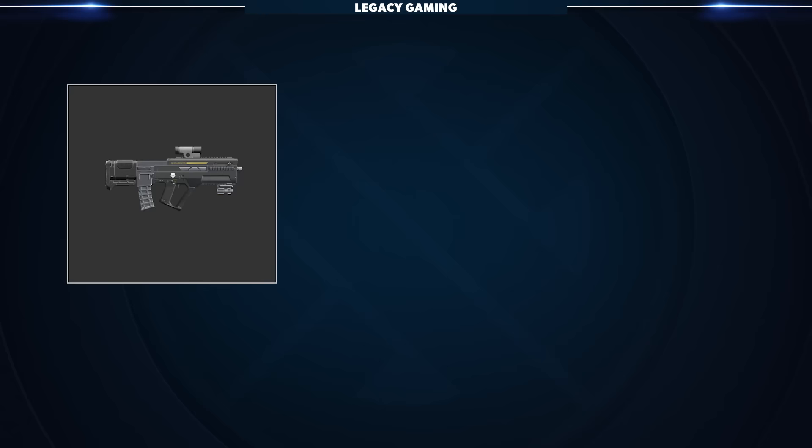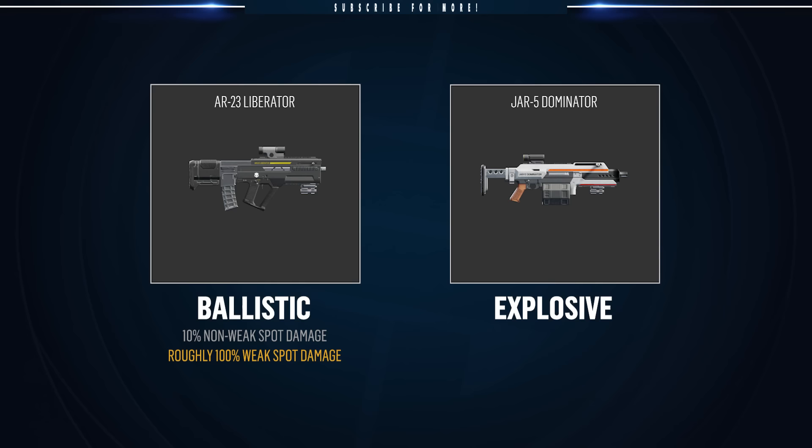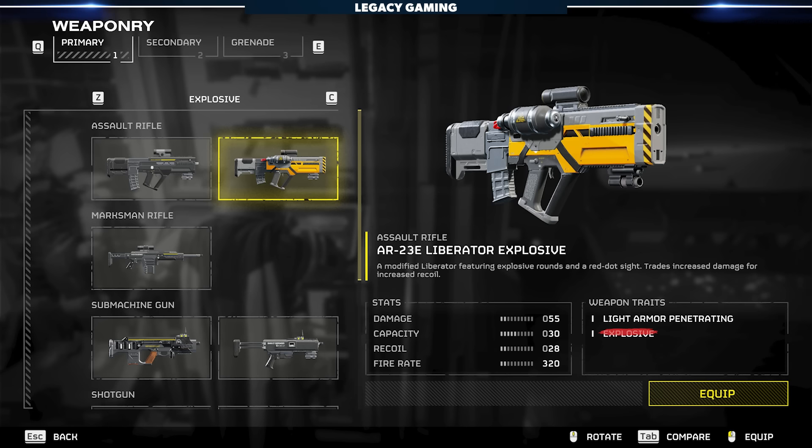Before we go any further, let's talk about the difference between ballistic and explosive weapons, because Helldivers 2 doesn't do a great job of explaining this. Regular ballistic weapons deal 10% damage to all non-weak spots, and slightly more than 100% damage when hitting a weak spot. Explosive weapons, such as the Dominator from the Premium Progression Path, deal 100% damage to all non-weak spots and significantly more than 100% to all weak spots. Note that the Liberator Explosive is a ballistic weapon and does not deal explosive damage — it features a small AoE explosion upon impact, but the two are distinctly different.